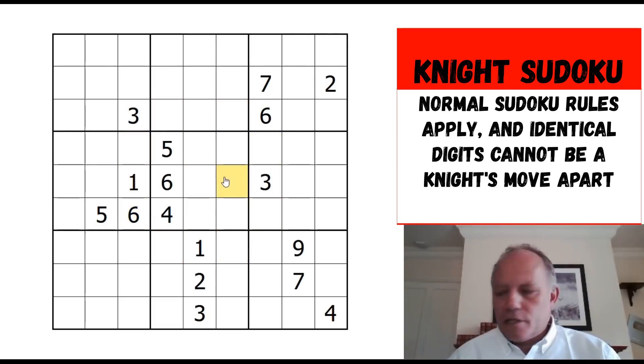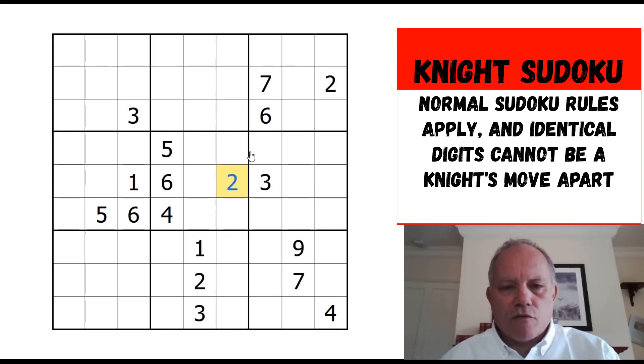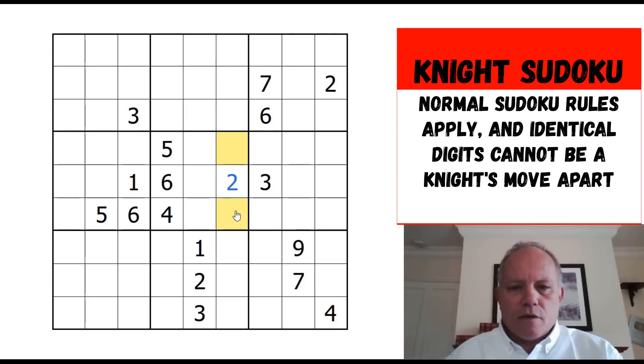Let's get cracking. The first thing I notice is a very interesting stripe of different digits in different columns down the center. These can't be one, two, and three — these must be one, two, and three. We can tell that this one is where the two goes because of the one and three in its row, so one and three go there.